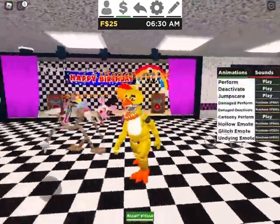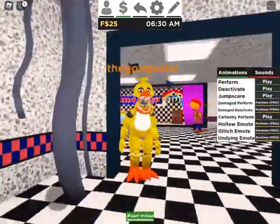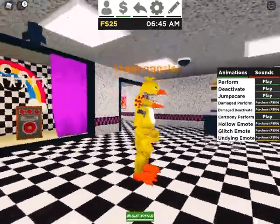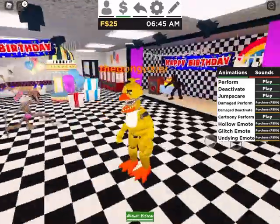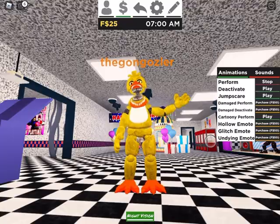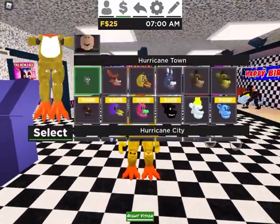Now let's go to Unwithered Chica. She would be perfect, in my opinion, if the jaw was a little bit closer together. You could put stuff on the bib too, but you know, it's what you get.